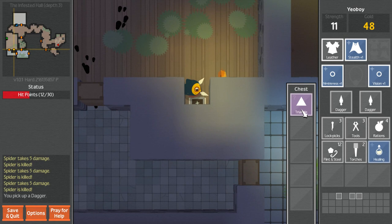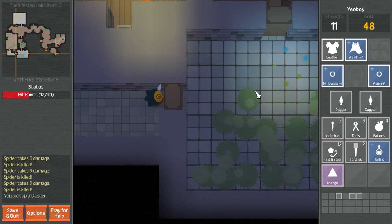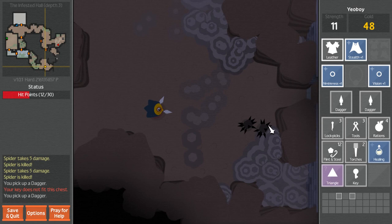A key. A triangle now. Let's explore the rest of this - maybe there'll be some sort of puzzle that involves it. That's locked. We do have a lockpick, so we can come back to that chest if we don't find a key over here. Those are big spiders - let's just avoid them for now, maybe we'll kill them on the way back.